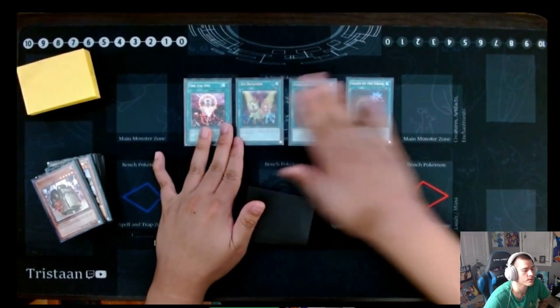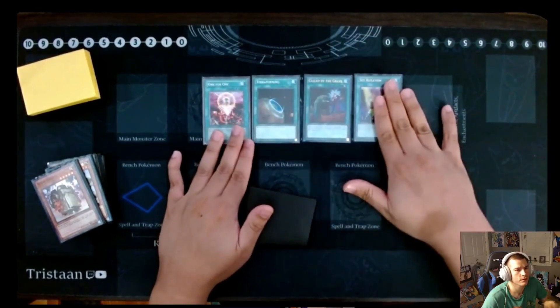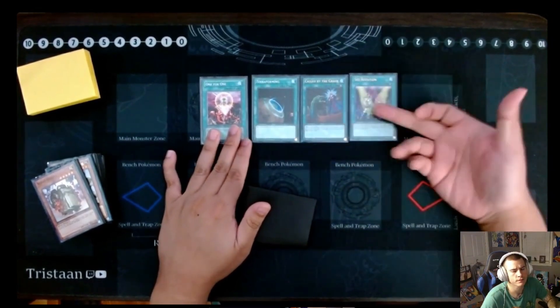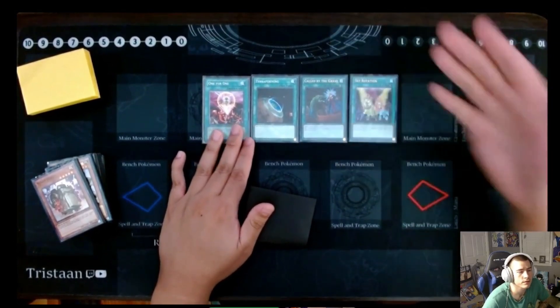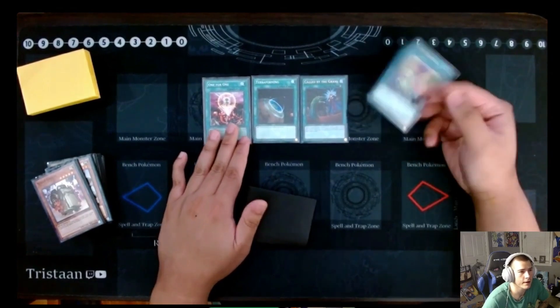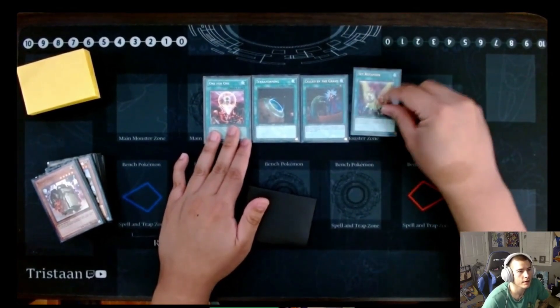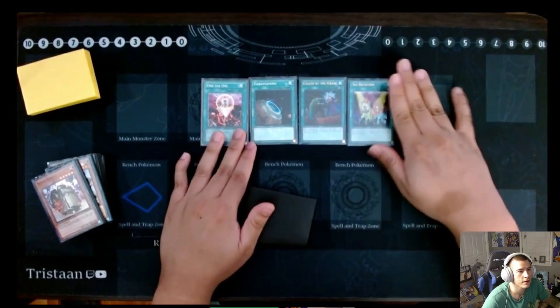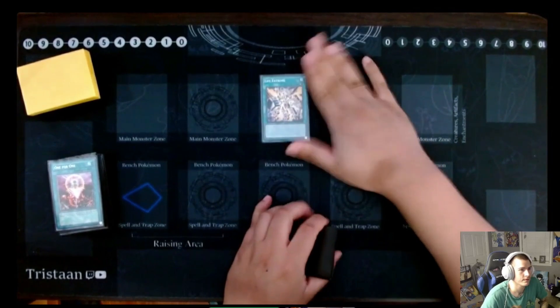Set Rotation was insane — it actually was insane. I outed so many... what's it called? Reisoth? The planet, whatever the planet is called for Kashtira. So this is like one of the MVPs. I also added a Battle Ocean from Mirrorforce. It's so good. And then I'm running one Life Extreme.